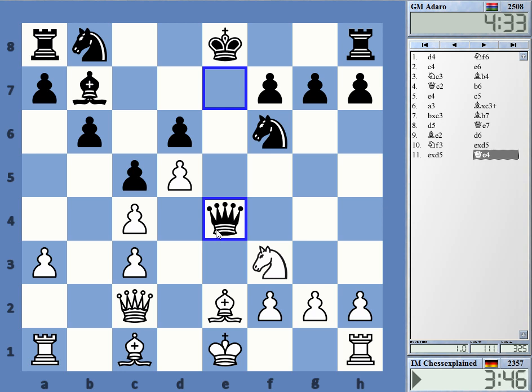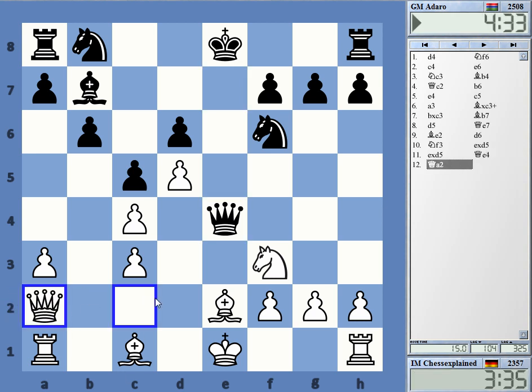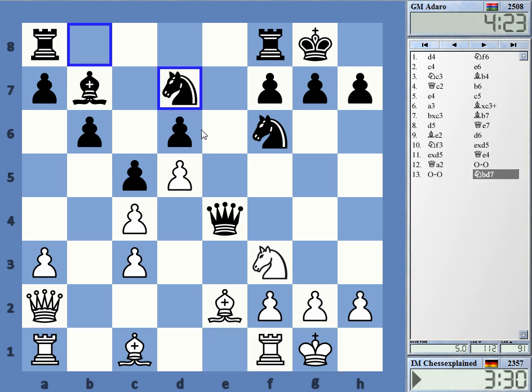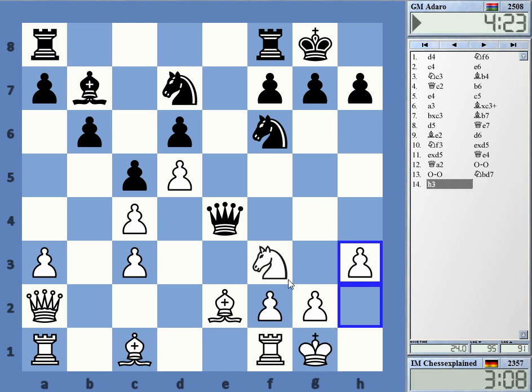Now he's going queen e4 — I thought it was stronger before. Now I can actually move the queen away if I'm not totally wrong here. Maybe here — actually, can castle our next move. Without playing that first — strange, really strange stuff. I'd like to get in bishop d3 here definitely. Look, d1, bishop d3 — yeah, or this — bishop e3 first, then rook d1, bishop d3.